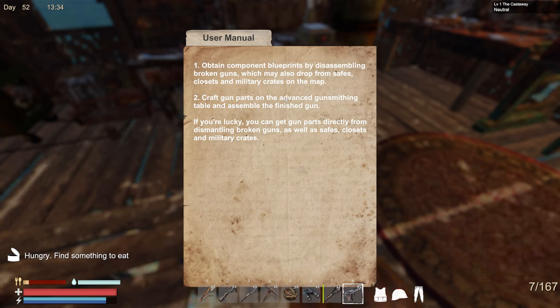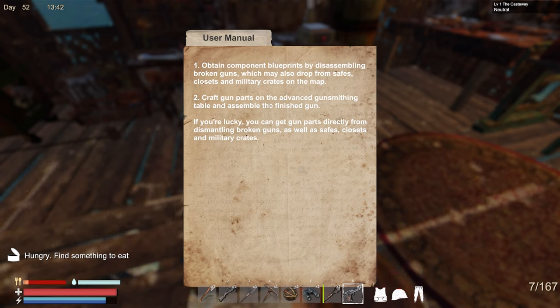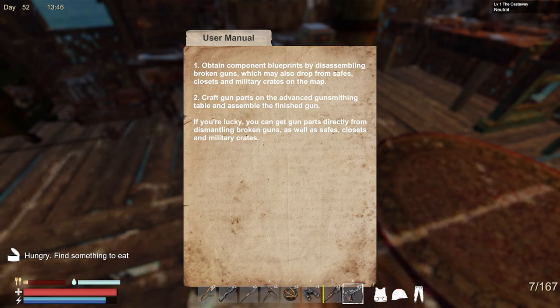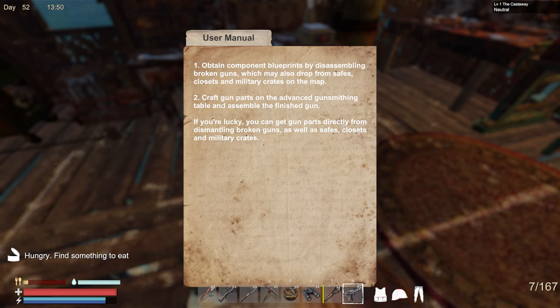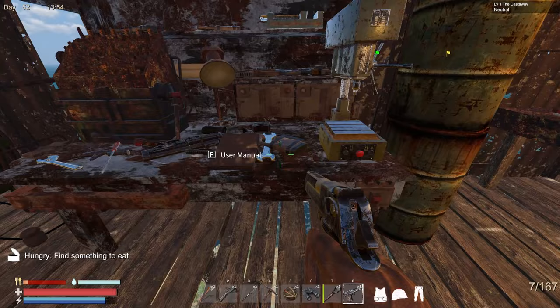Oh - there's a user manual! It says: obtain component blueprints by disassembling broken guns, which may also drop from safes, closets, and military crates on the map. Craft gun parts on the advanced gunsmithing table and assemble the first gun. If you're lucky you can get gun parts directly from dismantling broken guns, as well as safes, closets, or military crates. So there's now a user manual - I just noticed that.